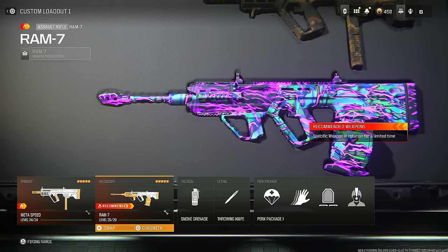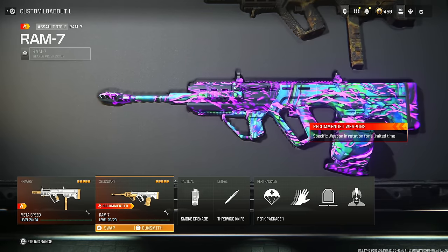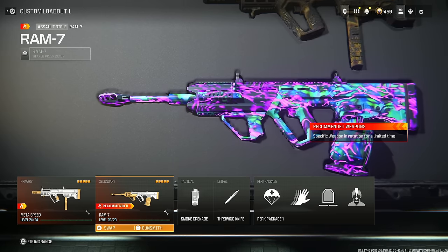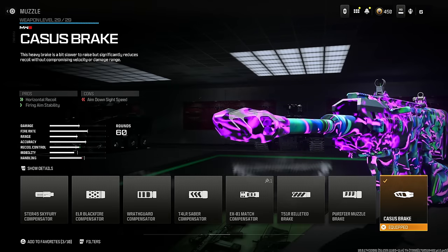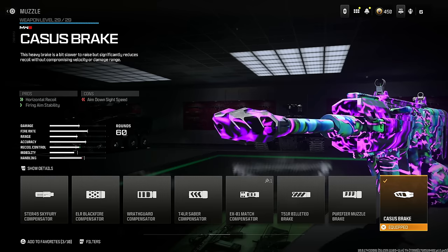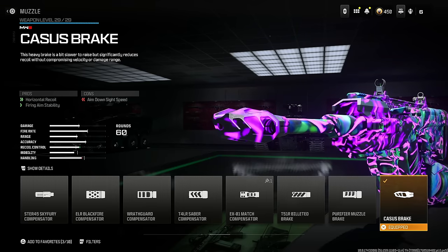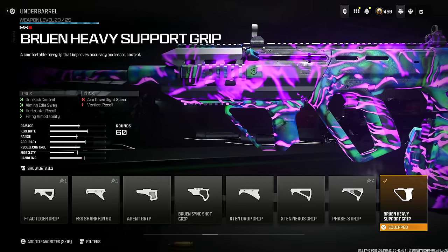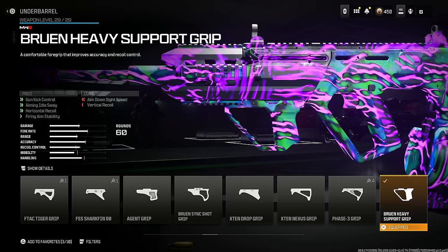Next is the Ram 7, and there's only one class setup I can give you guys for this — it just works perfectly. I'm surprised people haven't used this more often, because I don't change it and people think I'm cheating when I use it because I have no recoil. Number one, throw on the Casus break for horizontal recoil and firing aim stability — you do lose some aim down sight speed but it's not a big deal. Then put on the Bruin heavy support grip for gun kick control, aiming out sway, horizontal recoil, and firing aim stability. You do lose some vertical recoil and aim down sight speed, but that's not a big deal.